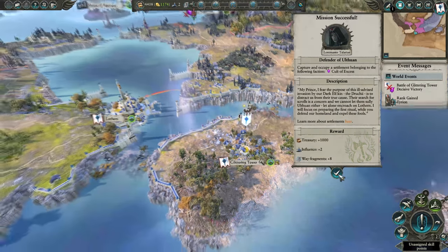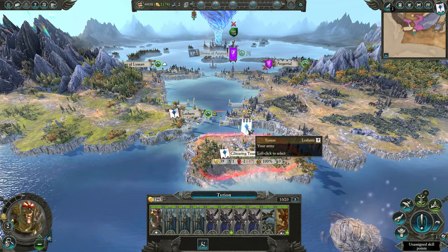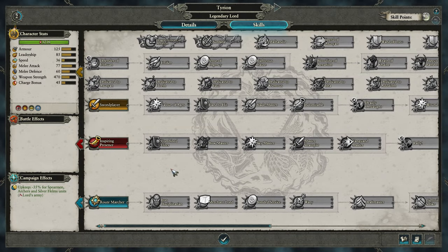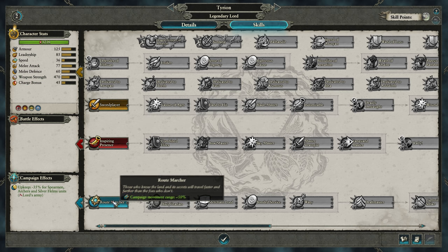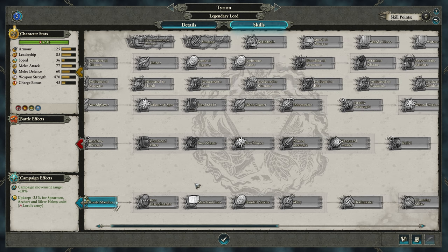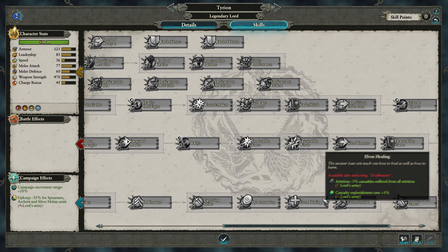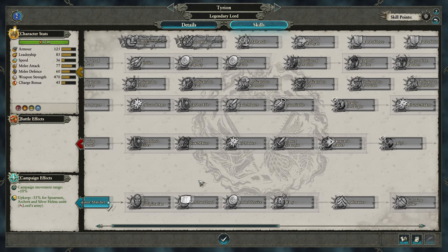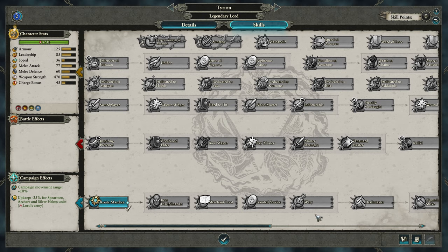Do not sack, do not destroy this — you're going to need this province as much as possible. Once you secure the province, you will be investing into your skills. Do not focus Tyrion on his personal skills; rather focus on the campaign skills. What you want to rush towards is getting Lightning Strike and Elven Healing, so you get faster replenishment for your forces. This is going to be extremely critical for your early game.